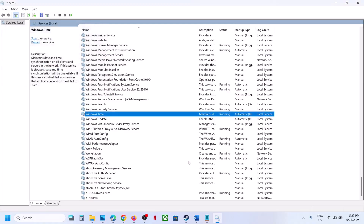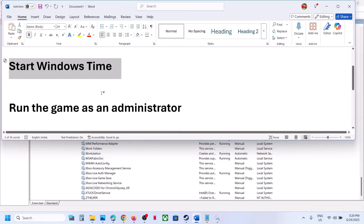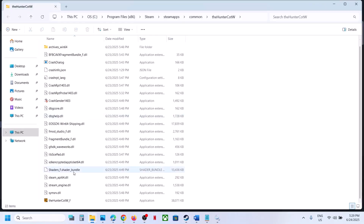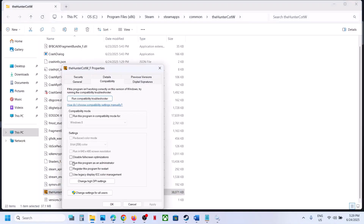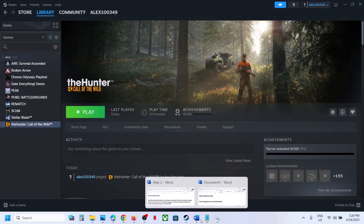Once that is done, you can launch the game and check. Still not working? The next step is to run the game as an administrator. Go to Steam, right-click on the game, select Manage, click on Browse Local Files, right-click the game exe file, go to Properties, go to the Compatibility tab, put a check on 'Run this program as an administrator,' hit Apply, launch the game and check.